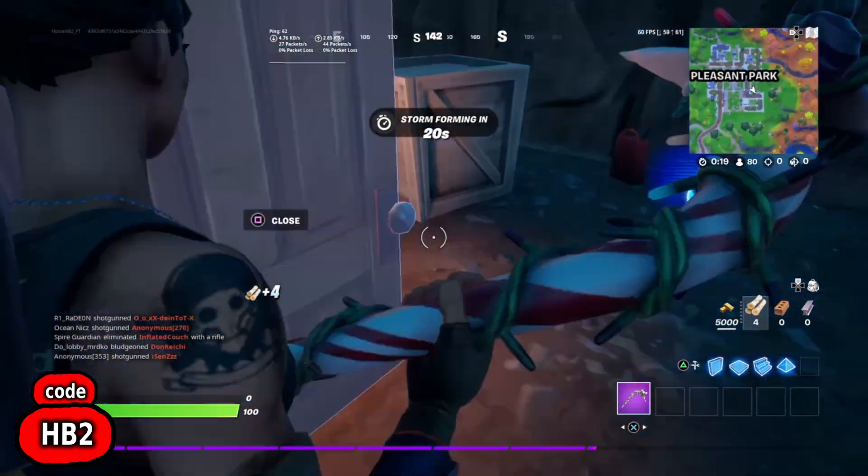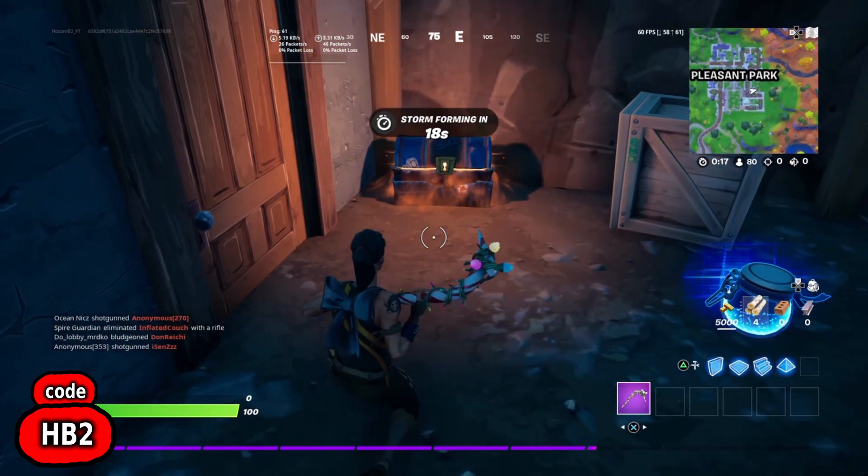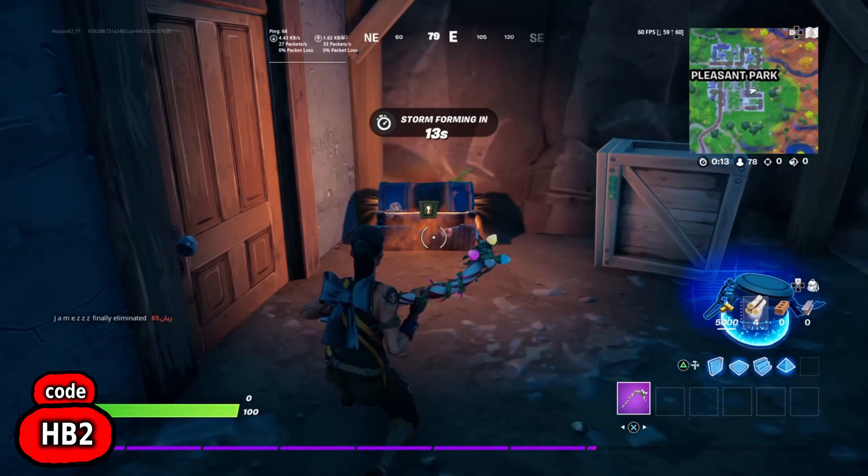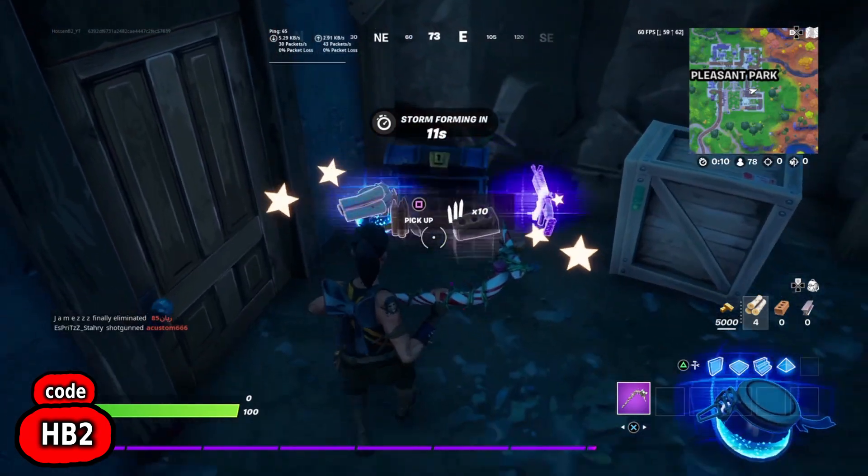Welcome back to another video, thank you so much for joining me. Today I'm gonna be showing you where to find this super rare chest. All you have to do is land at this location in Pleasant Park. It's always there and there you have it.